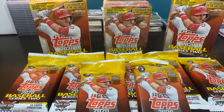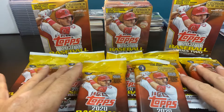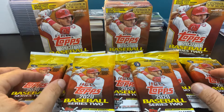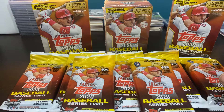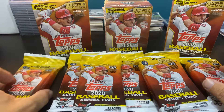Hi everybody, welcome back to Ripping for Ripkins. It's Cory and tonight I am ripping a retail Series 2 2020. I've built up these over the last few weekends and got really lucky today — I was able to pick up multiple fat packs and left a lot on the shelf. Got two hanger boxes and a blaster. Seven fat packs, two hanger boxes, and a blaster — that is what I'm getting into right now.